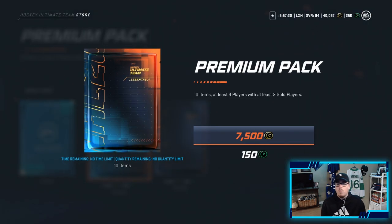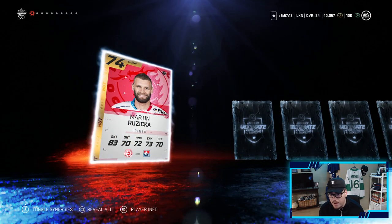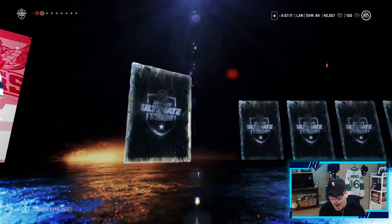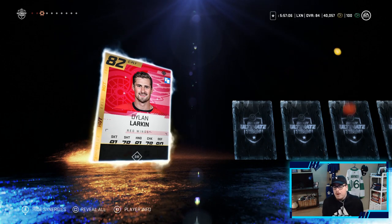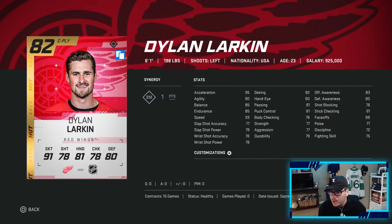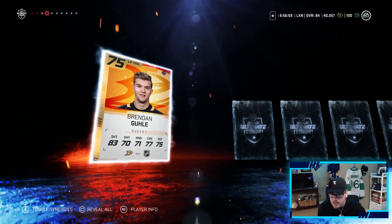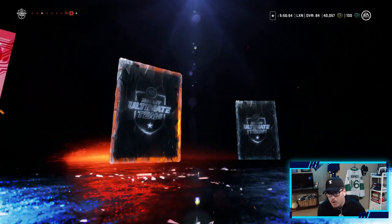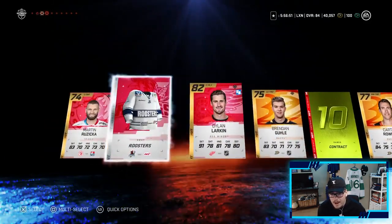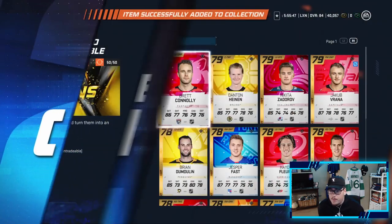It's fun opening up packs this year, I can't lie. We're down to our last couple packs - one more premium pack and then a base pack to end the opening. We cannot complain one bit. Dylan Larkin - that's our second Dylan Larkin, he'll probably sell for something. This card is absolutely insane. We are pulling good cards, boys! And we have a 90 overall icon to look forward to at the end of this video.